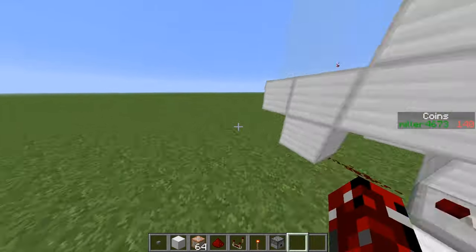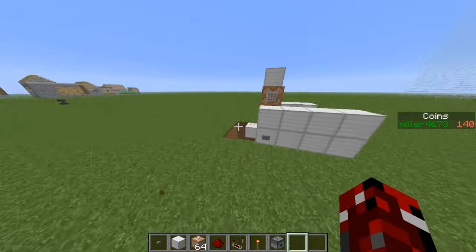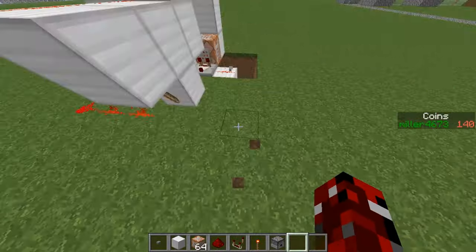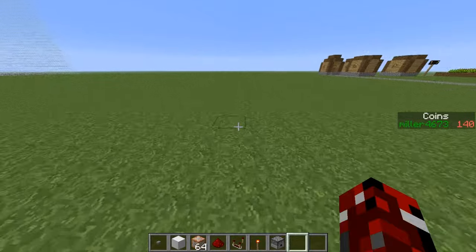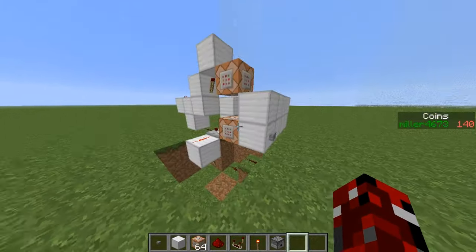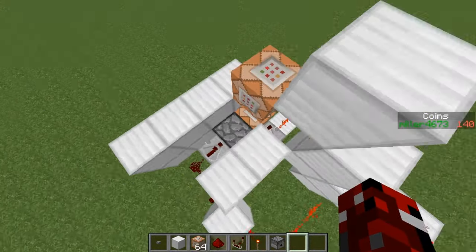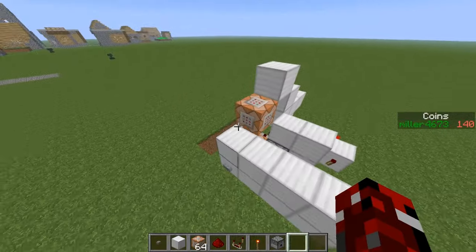What's going on guys, Miller here, and welcome to a Minecraft tutorial. You've probably seen the title — how to make a scoreboard shop. I'm going to do it with coins, and we're going to build something like this. I'm going to show you two ways: you can do it with a dispenser or a command block.